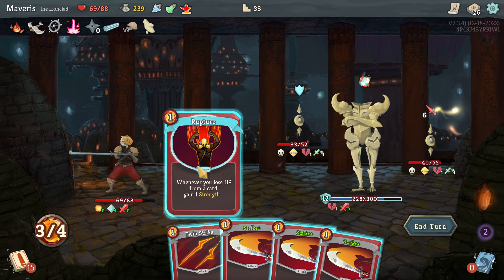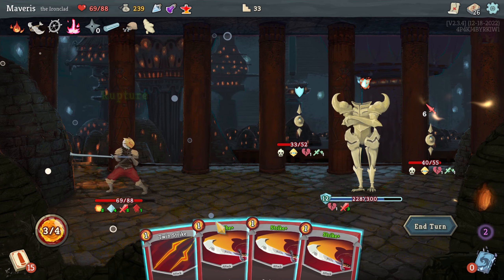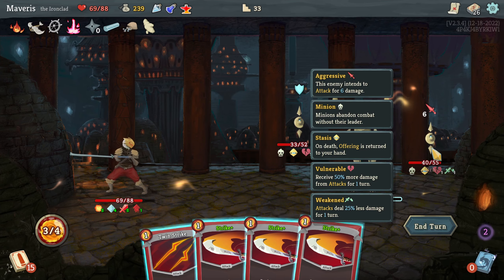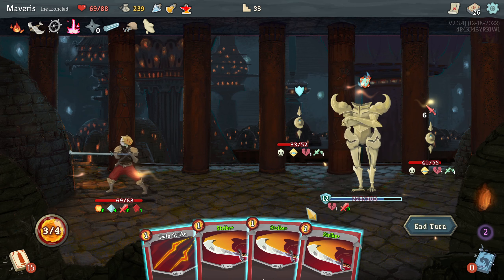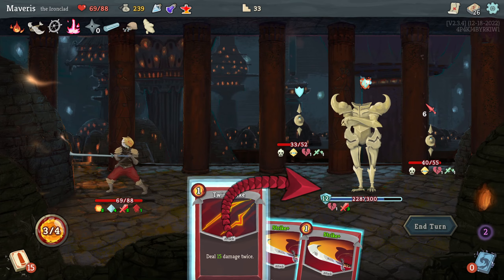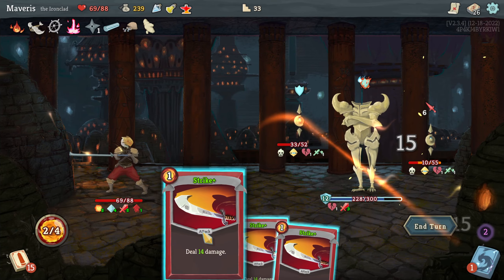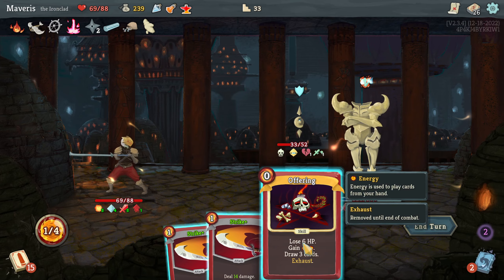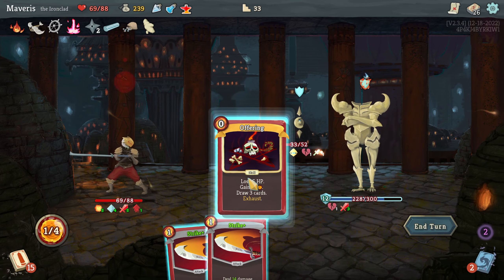Rupture. 14, 14, 14. So I can kill this guy that's gonna do damage. Twin strike does 20. So I can go — let's do that.